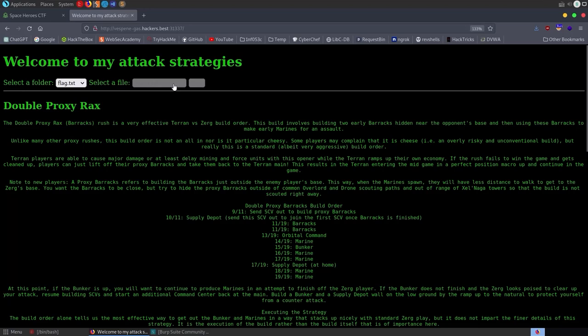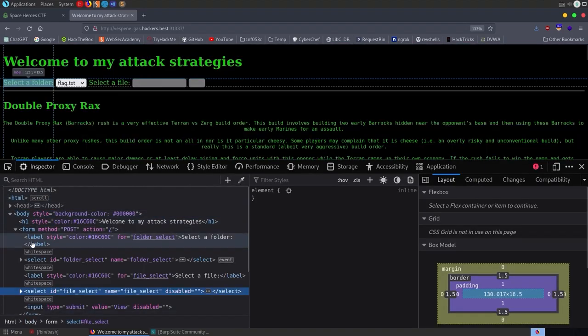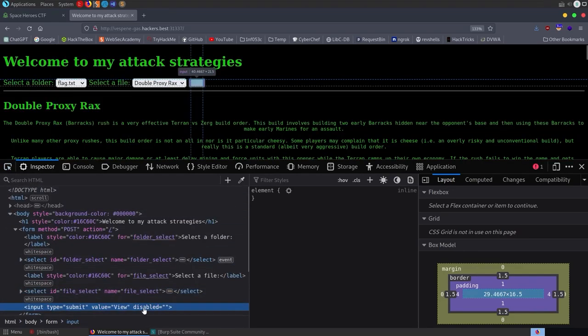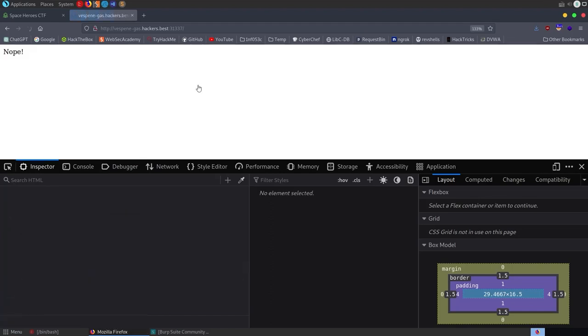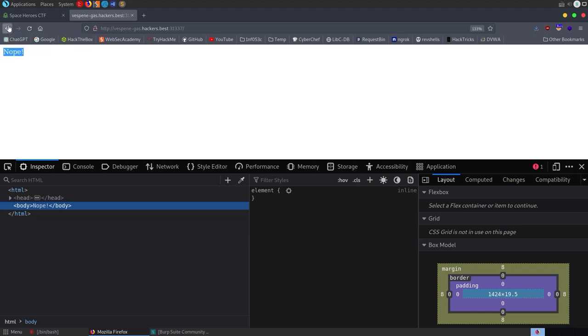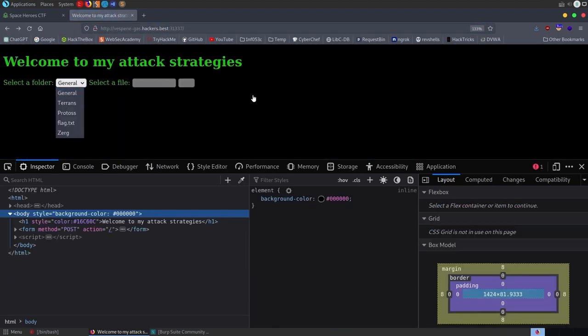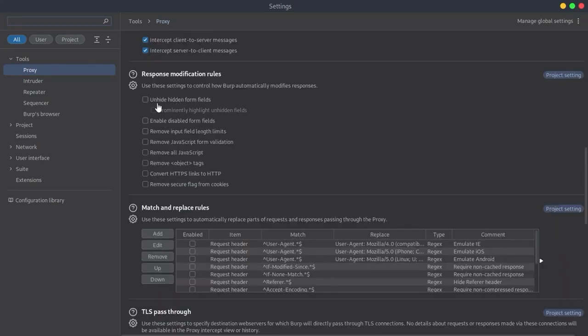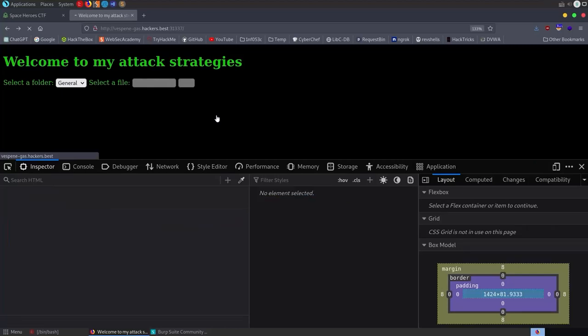Notice we've got 'select a file' grayed out — you could inspect this and just remove the 'disabled' attribute to enable it. We could do the same with the view button. If you're using Burp Suite you can go into proxy settings and scroll down to unhide hidden form fields, prominently highlight them, enable disabled ones, remove input limits, and remove validation. If we close that and refresh, the view button is automatically showing — sometimes that can be useful.